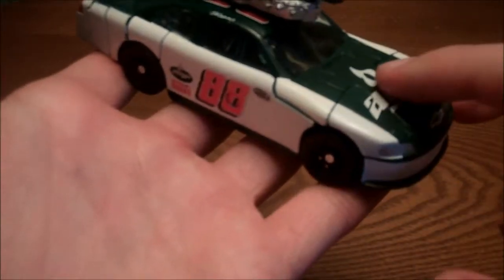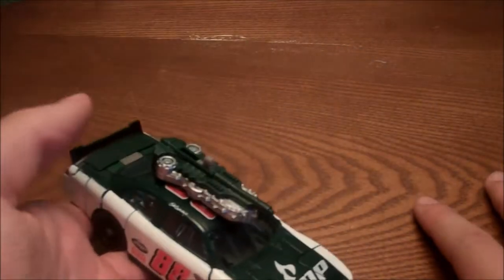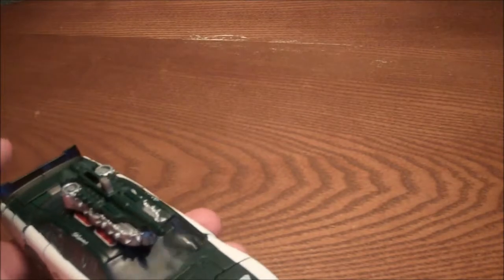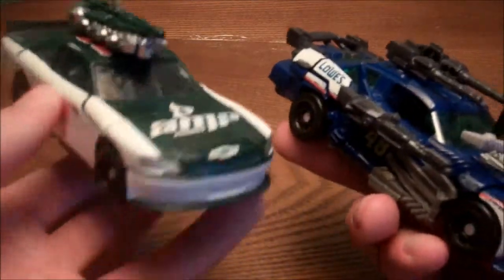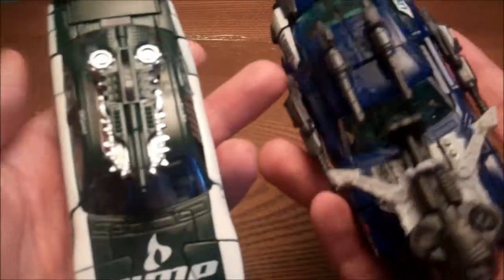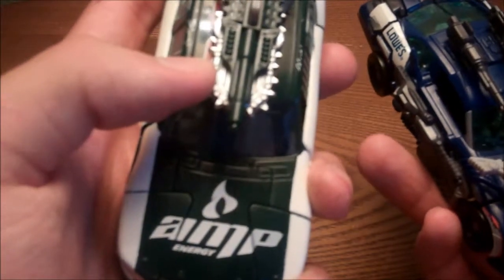He doesn't have all the weapons and all that like in the movie, but the Human Alliance version did, and I might pick that guy up. For a vehicle mode comparison, here he is with Top Spin, who is more movie accurate. They also made another one — it was a battle track or something — basically the exact same mold, just orange instead of green. I just can't remember what it was called.